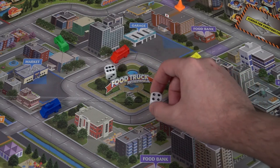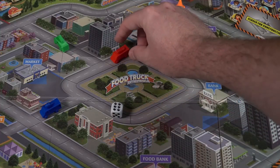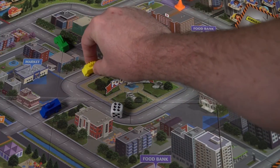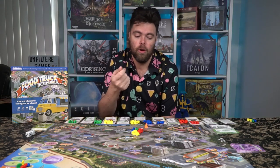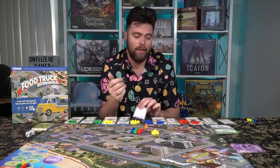To move your truck, take both dice, roll them, select one of the two results, and move that many spaces or fewer. For example, rolling a one and a four means you can move up to four spaces. You can go anywhere along the game board one space at a time, but you can't backtrack on the same turn — though you can stop early. Different locations where you stop provide different actions.